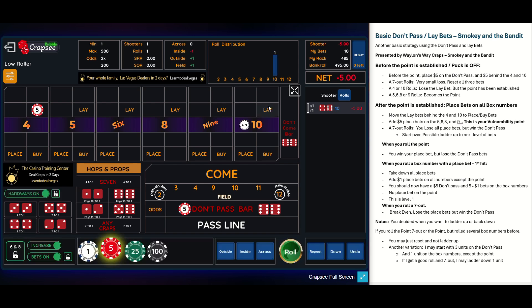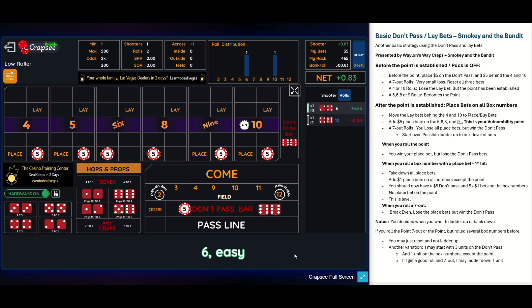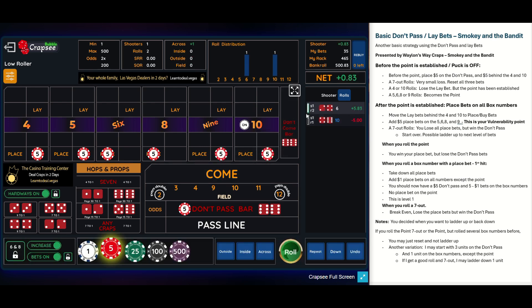There's a 10. I lose that money but the point is established. I'm going to pull this lay bet down and fill the rest of my box numbers with one-unit bets. Now I don't want a seven here — I want to get through this point. Wayland says you're looking for one hit here, and that one hit is a six. Now that I've got that one hit, I take all these bets down and replace them with a $1 bet on every point except the point number.